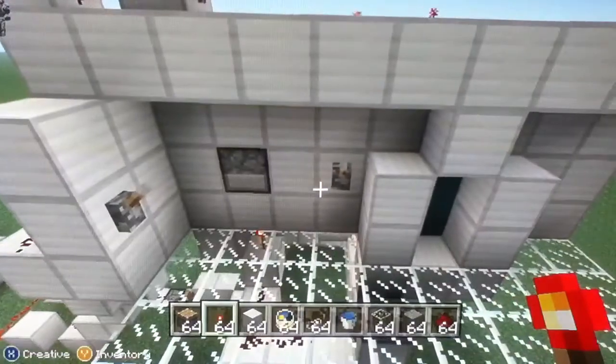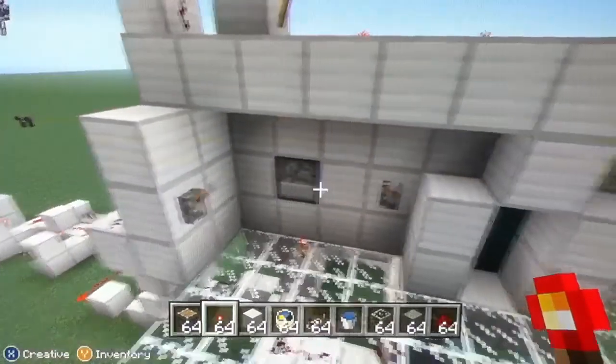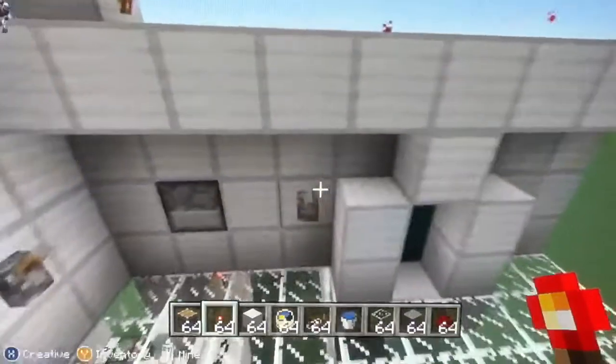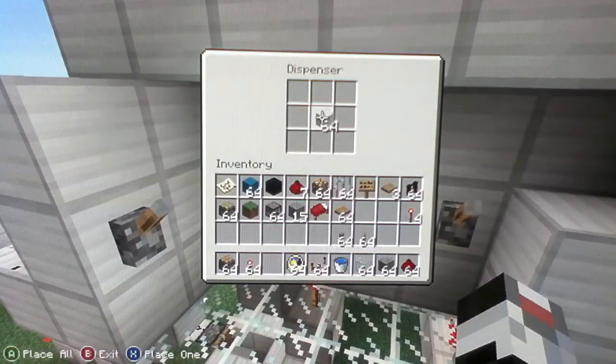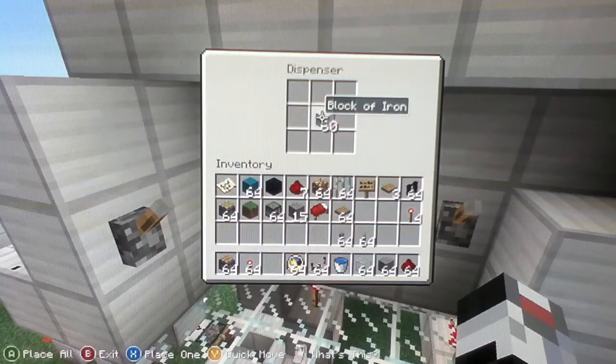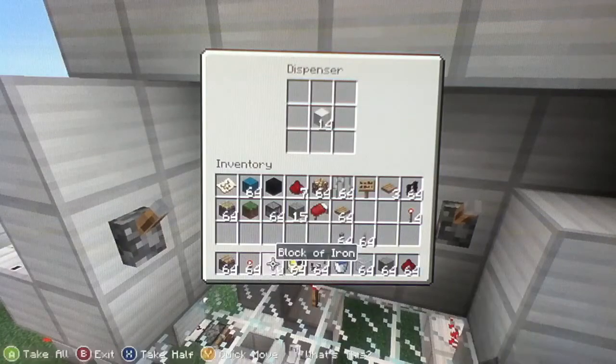So the concept Tyler came up with was that you need a certain amount of items to open the door. Mine requires 15 items — you can put iron in there, or any item really. Unfortunately I didn't figure out how to make it need a certain specific item. I'll put 14 in there for now so I can put the 15th in later and show you how the door opening system works.